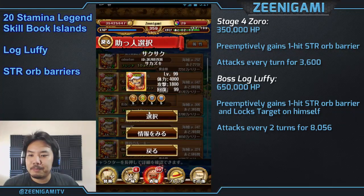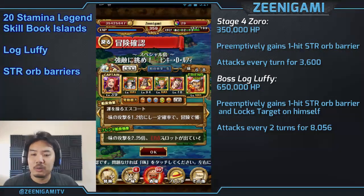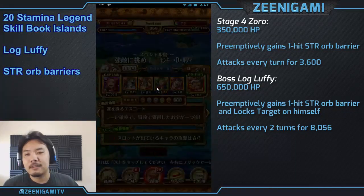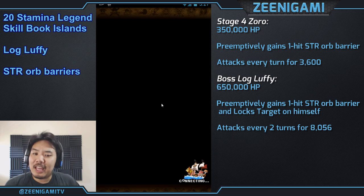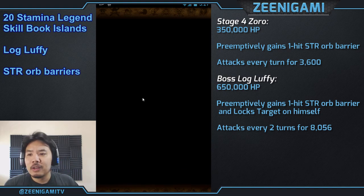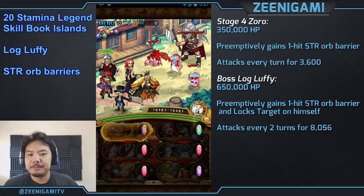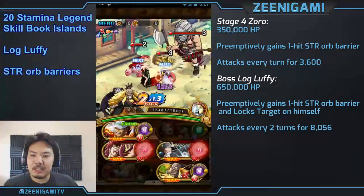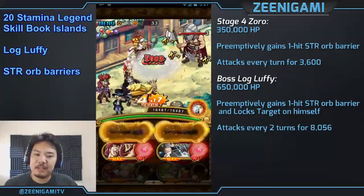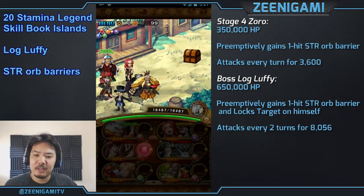We're going to be using a Bakura Akainu team for this first round. You can do Haruta Akainu or Buggy Akainu if you want. The reason we're using Akainu is that both Zoro and Luffy have strength orb barriers, so they're both going to want you to have a strength orb naturally to get through them.